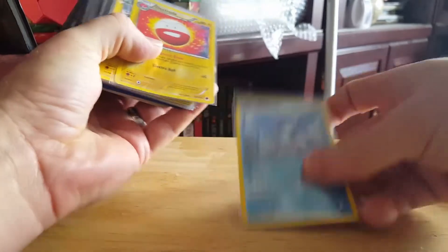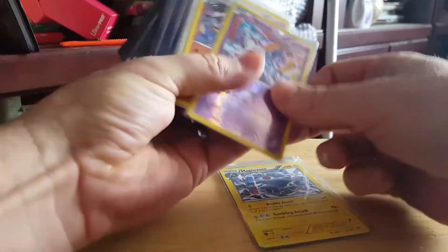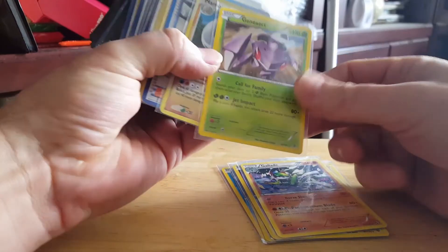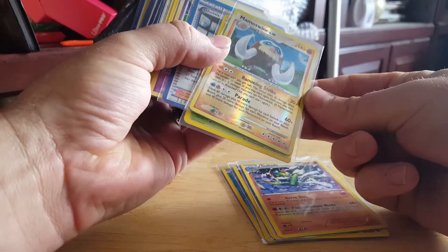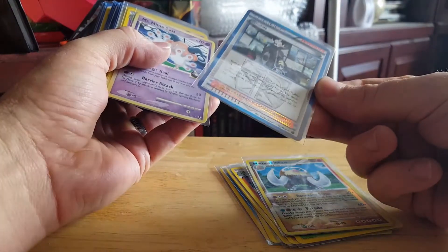We've got an Articuno reverse rare, Electabuzz reverse rare, Magnezone, Mewtwo reverse rare, Genesect — wow, a five retreat cost for this big guy — and a Mamoswine reverse rare.